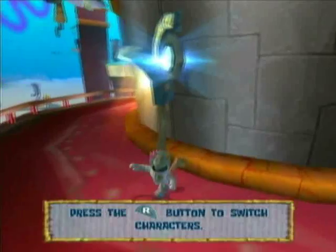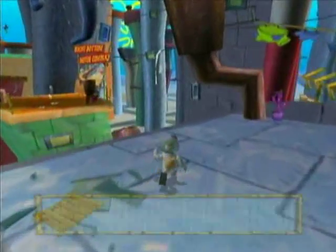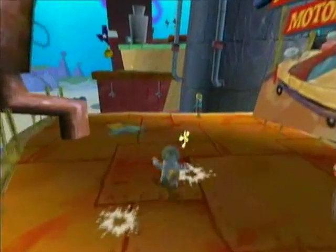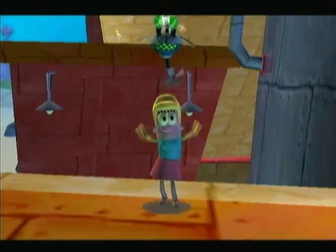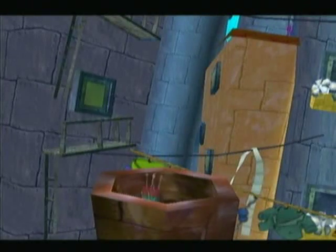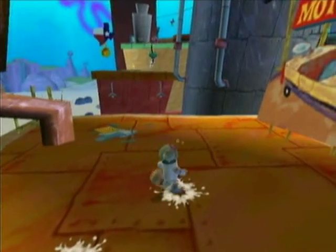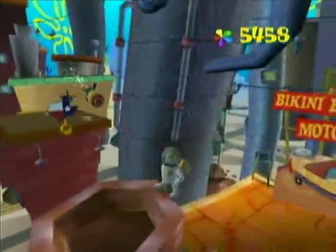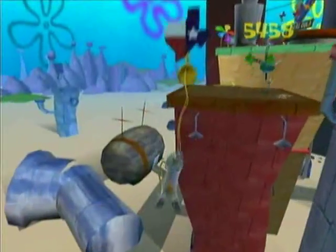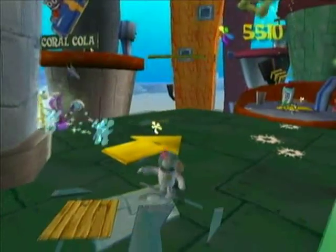Let's switch back to Sandy because we'll be needing her the most in this part. Jump over here three times and we get to face a new enemy - it's an enemy with homing missiles, which we don't want to get hit by because homing missiles hurt. What you need to do to destroy this robot is pretty easy: swing over there, avoid the missiles, and karate kick it in the face. We got a tartar sauce bot - I can avoid it, sweet!